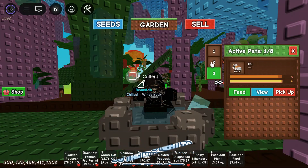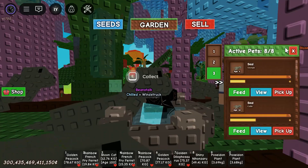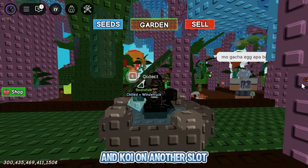First, you need to do the Nihon stack. You also need eight seal and eight koi. Put the seal on any slot and koi on another slot.